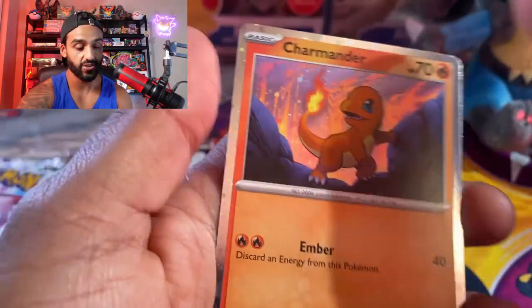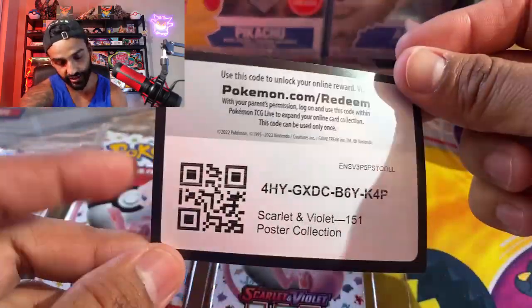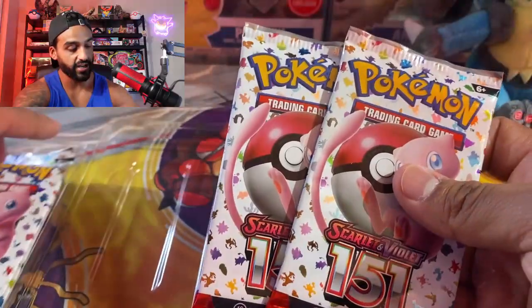I'm actually going to sleeve these cards up. I'm very curious to know which of these starter Pokémon is your favorite. If it's Charmander, go ahead and comment a fire emoji below. If it's Bulbasaur, throw some leaves down there. And if it's Squirtle, go ahead and put some water drops in the comments. Next we have our code card — first come first serve — and now we get three booster packs with this poster collection.